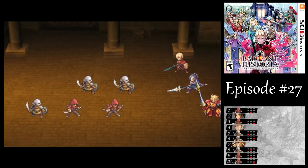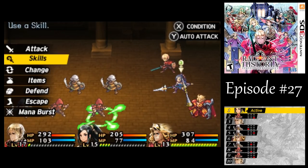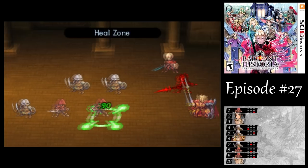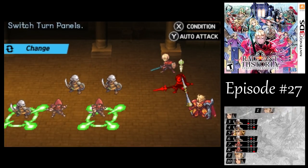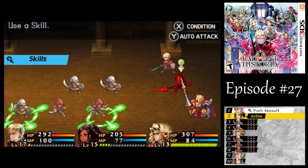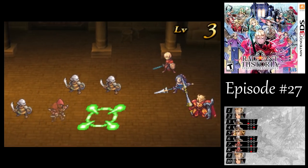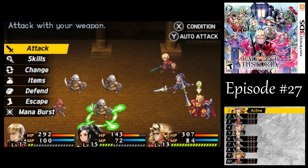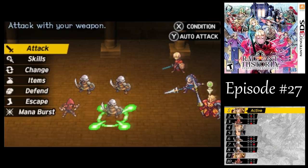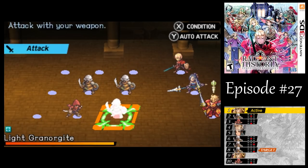We do have one new enemy here: the Webcap. Guess what element they're weak to? If you say fire, I'm going to hit you — no, they are weak to ice! Hopefully I'll be able to take them out pretty quickly. We got one of them, that's good enough. Whenever you kill an enemy unit that laid out a field effect, the field effect will go away.